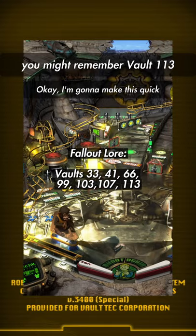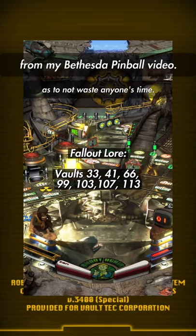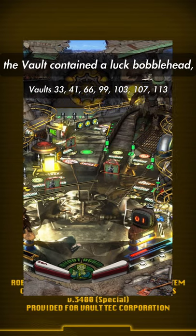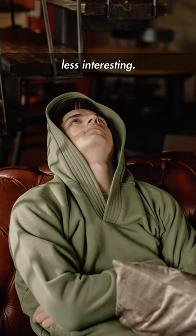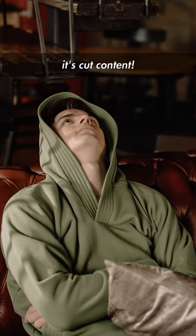The first of two double dips — you might remember Vault 113 from my Bethesda Pinball video. In Bethesda Pinball, the vault contained a luck bobblehead, but this Vault 113 is probably less interesting, and that's because it's cut content.